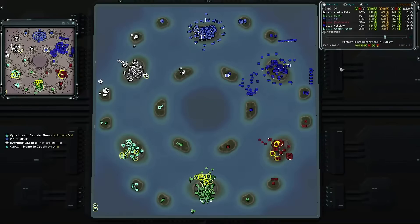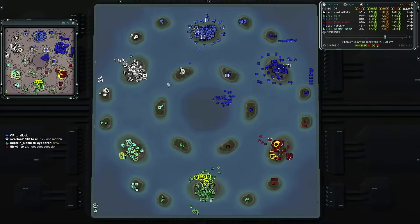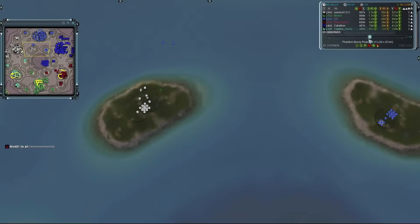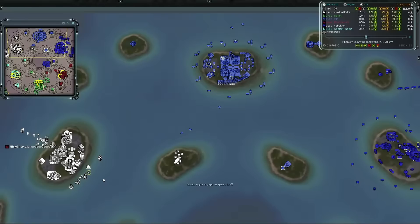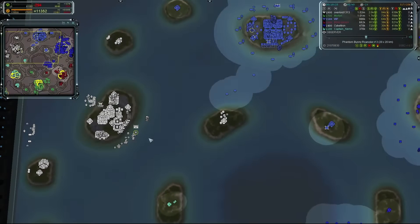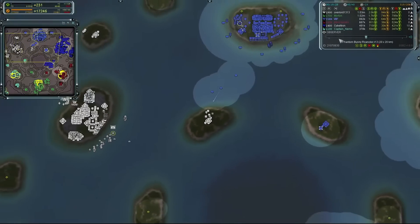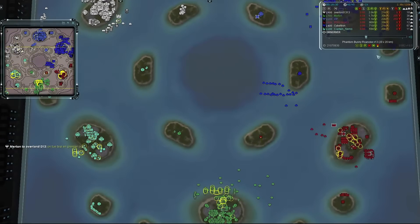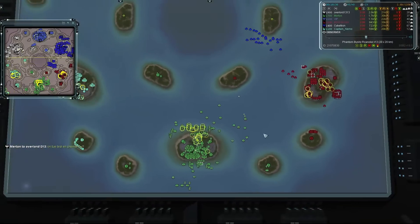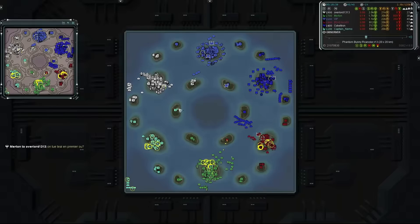You can tell who the phantoms are just from the numbers alone — Overlord is already at 2k mass per second, at 1.6 he's severely outpacing everyone else. Shots are being fired against Overlord — VIP has noticed he's building a lot and suspects he's the phantom, so he's opening fire on those units on that island. It also looks like the other phantom, Merton, has revealed himself.